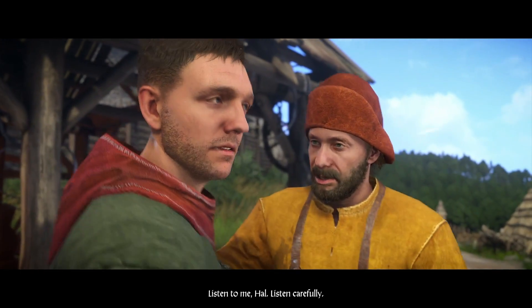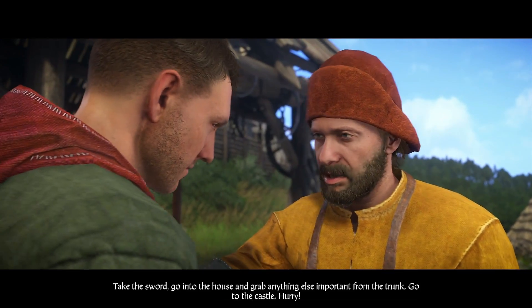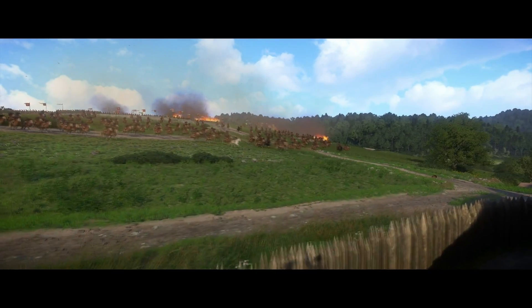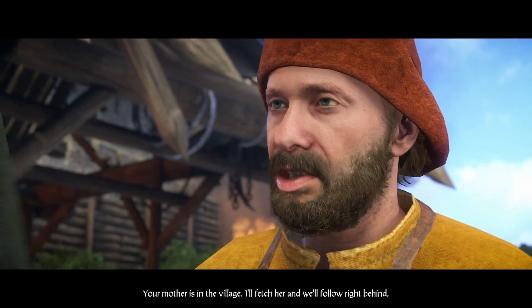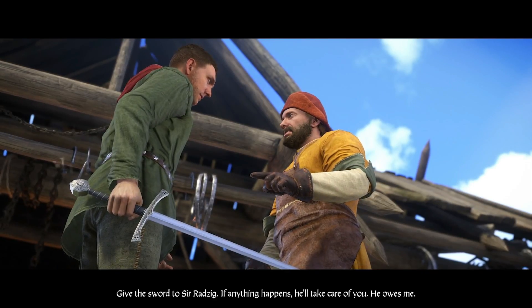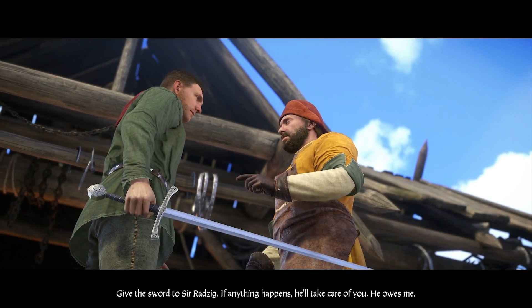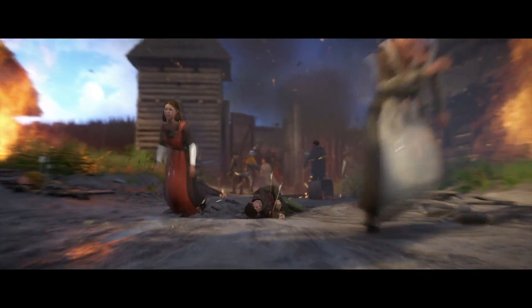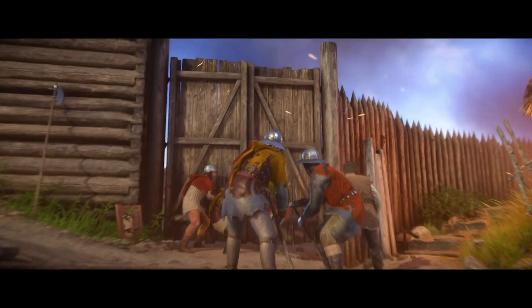Run! Bianca — listen to me, listen carefully. Take the sword, go into the house and grab anything important from the trunk. Go to the castle, hurry! Your mother is in the village — I'll fetch her and follow right behind. Give the sword to Sir Radzig — if anything happens he'll take care of you, he owes me. No no no!